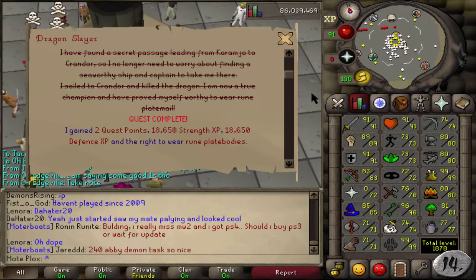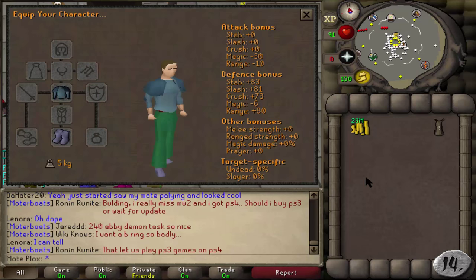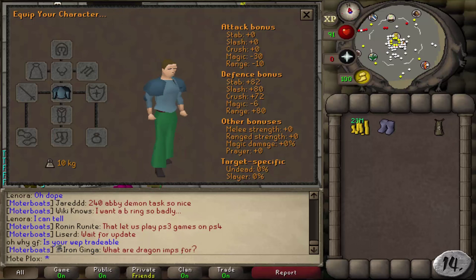Number 14: 40 Defense. Once you achieve level 40 Defense, you'll then be able to wear Rune Armor, and if you've completed Dragonslayer, you can wear a Rune Plate Body, which is a very common goal for many players when they first start.